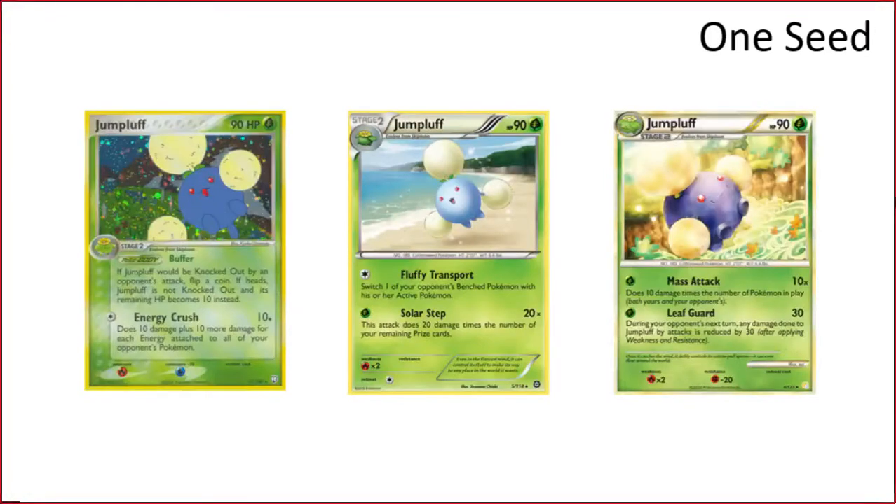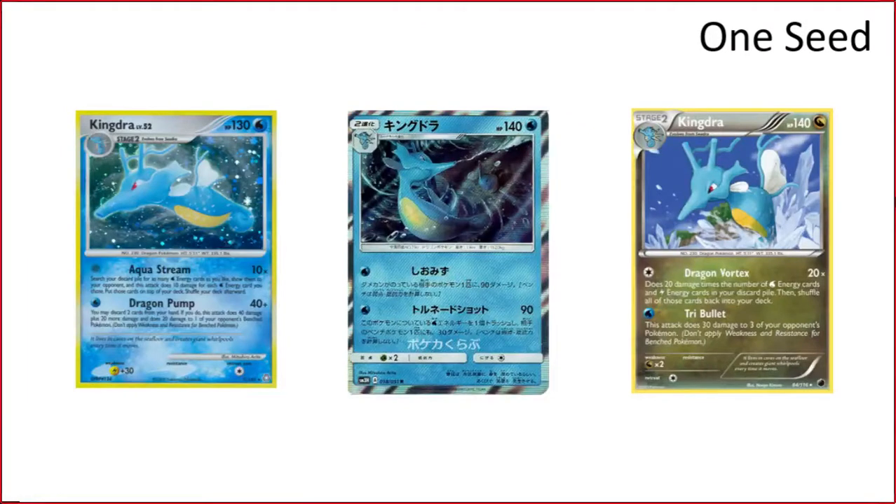Another number one seed is Jumpluff — this is my pick. This one is just very fast, very consistent. You open up with Solar Step turn one and then transition into the Mass Attack later on in the game. You also have Energy Crush to deal with energy flood decks like Moltres, Shockwave, Blastoise, and Magnezone. All of your attackers are one-energy attackers, so it's just a lot of speed and consistency.